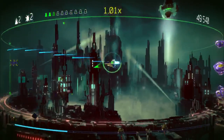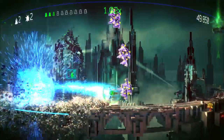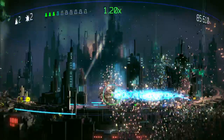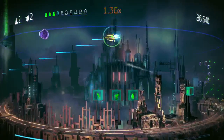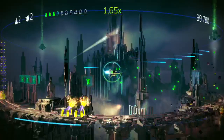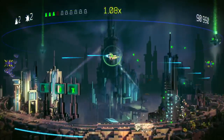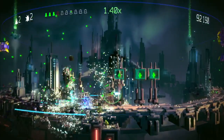How does the multiplier system work? You've got to hit things within a certain time limit, and then you get a better multiplier hitting things while you're in overdrive. So when you're in overdrive you can kind of shunt things. Every level comes in three phases. It reminds me a little bit of Defender and the C64 version of Dropzone. It's a very, very pretty example of just what the PS4 can do.